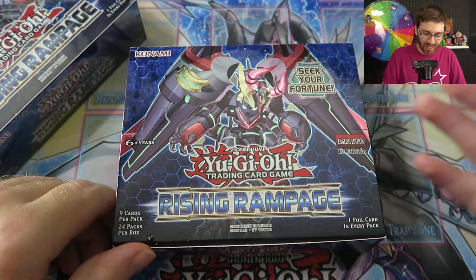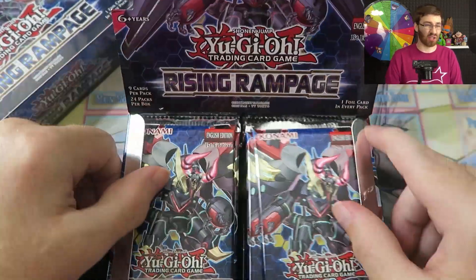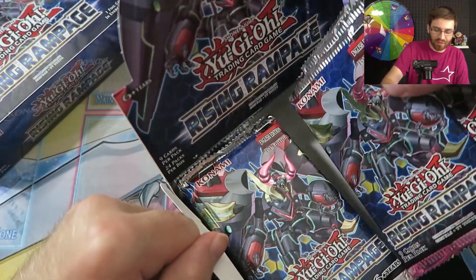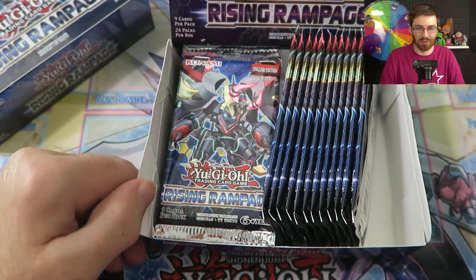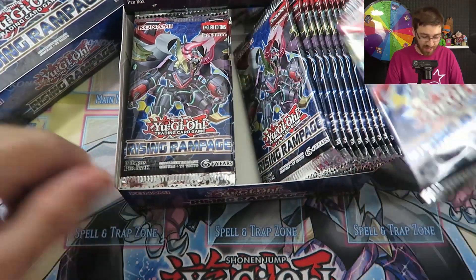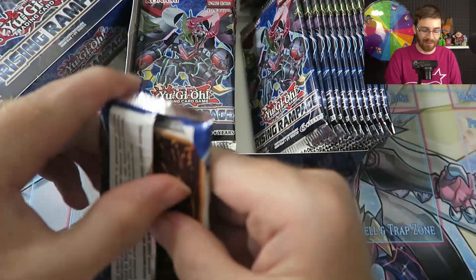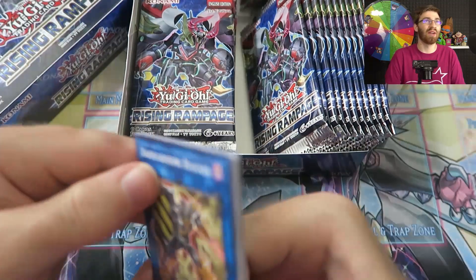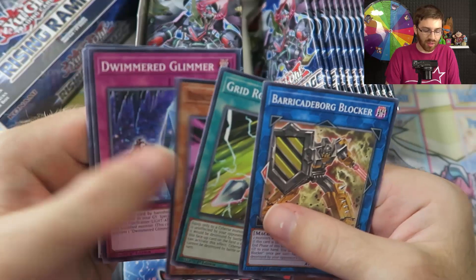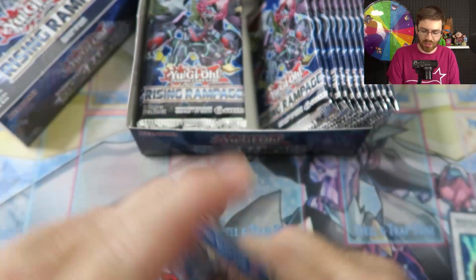We got Rising Rampage, a really curious and interesting set because of the new rarity — prismatic secret rares, or parallel rares, whatever they're calling them. They're listed on TCG as prismatic secret rares and they're very rare to pull. There are four cards in the set that have them. We have two booster boxes today. I think it's 50 times harder than pulling a secret rare.